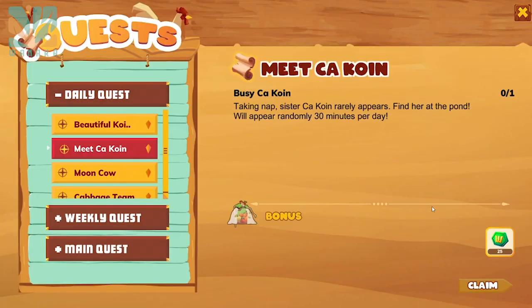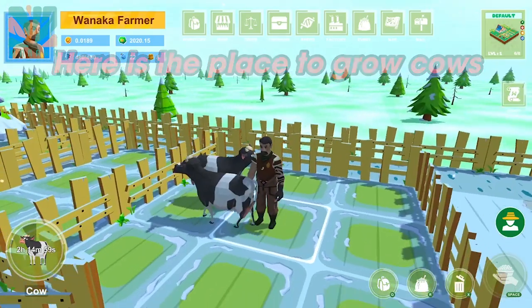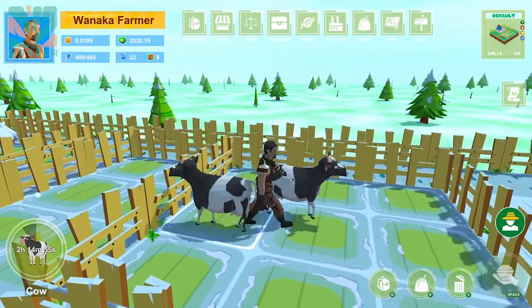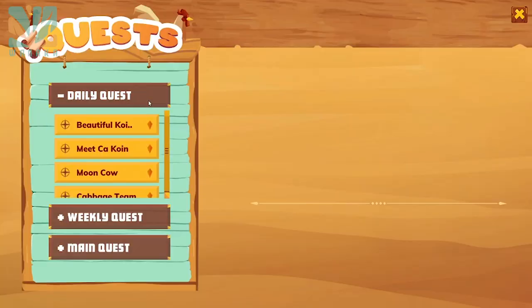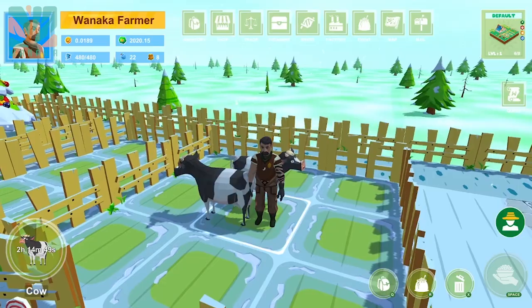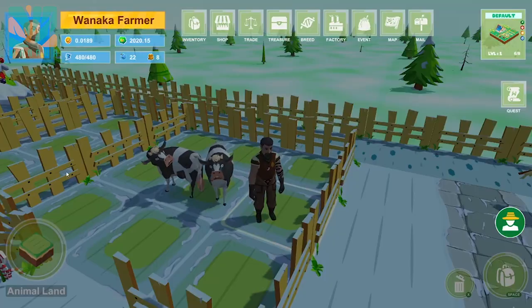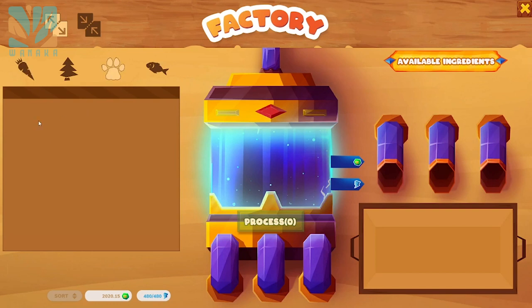Claim 25 wild in the daily request area. Here is the place to grow cows. You should open 2 plots and raise 2 cows at the same time because it takes a whole day — 24 hours — to harvest. One cow you will submit to the daily quest, and the other you will process in the factory to get elements for additional products in the daily quest.